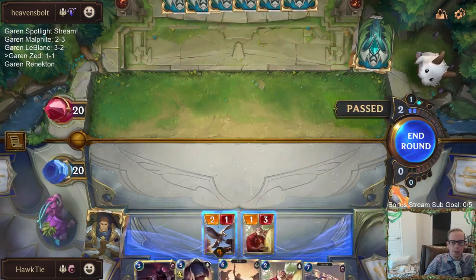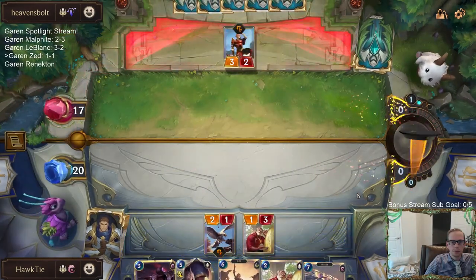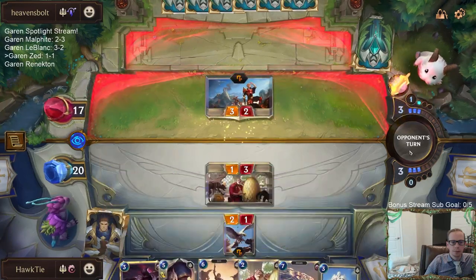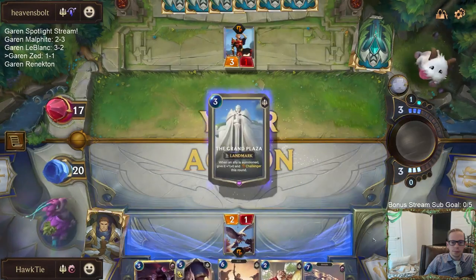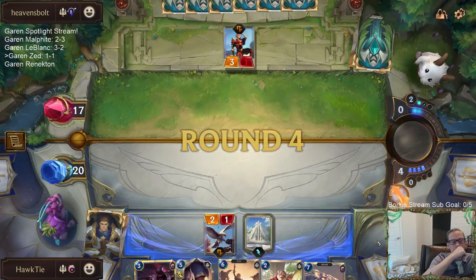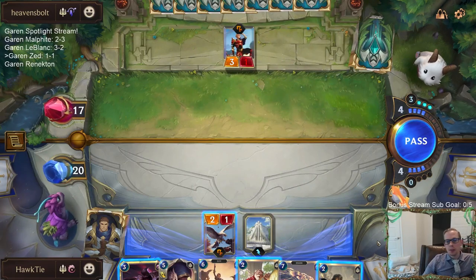The Empyrean! We were forged in Dragonfire. They got my Egghead Researcher. I don't have any one mana spells I could draw. They would protect Zed, so sometimes I just have to go forward. Or I could go Researcher plus Bright Steel Protector - that's not bad either.